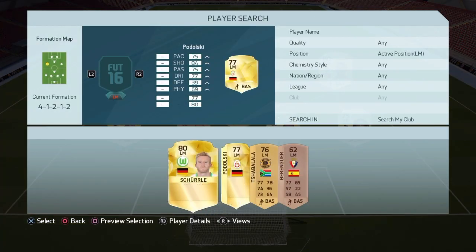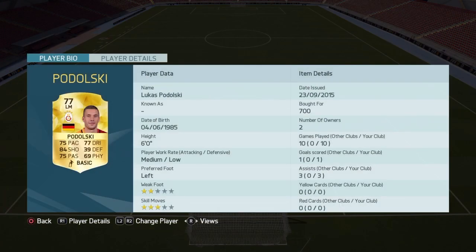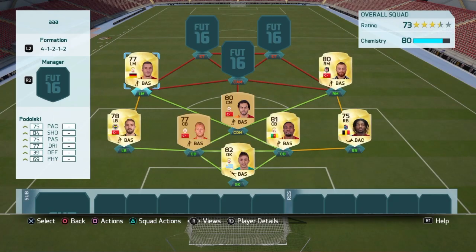As left mid I have Podolski. Now if you're thinking why didn't I use Nani — Nani is extinct, I can't buy him. If you can buy Nani, definitely buy him — he has 5 star skills and he's very fast. Podolski is a good player as well, 84 shooting, but his pace isn't that great and you need pace with a left winger. Podolski has 700 coins, but Nani will be like 10k or maybe 20k.